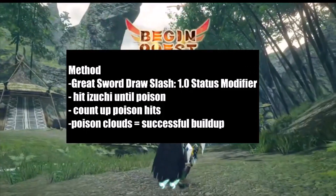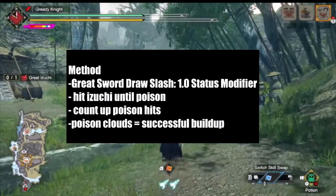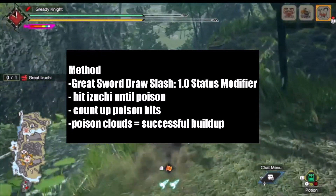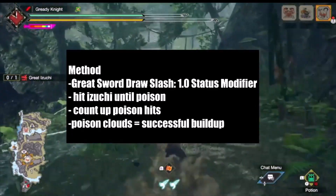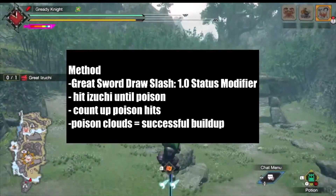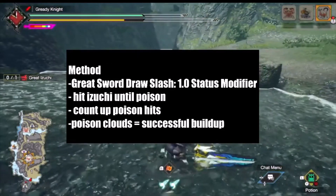This is where motion values come in. We have to test each and every weapon on Great Azuchi. Let's start with Greatsword's Draw Slash as the base example. It has a 1.0 status multiplier, meaning every single attack has a 33% chance of applying with the base value of Espinas' poison.